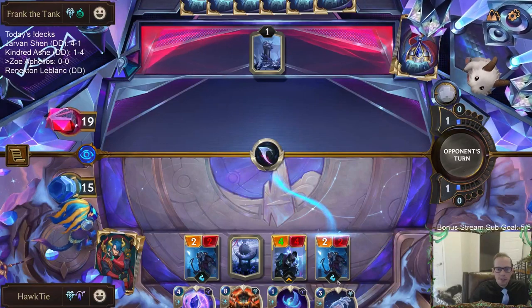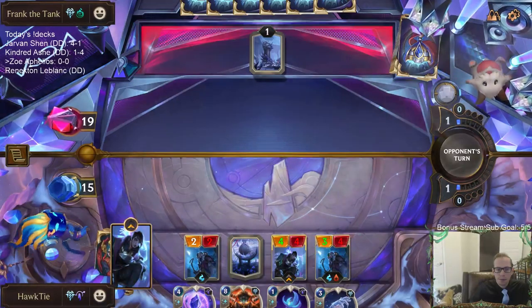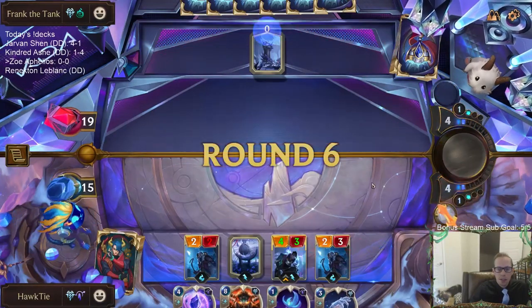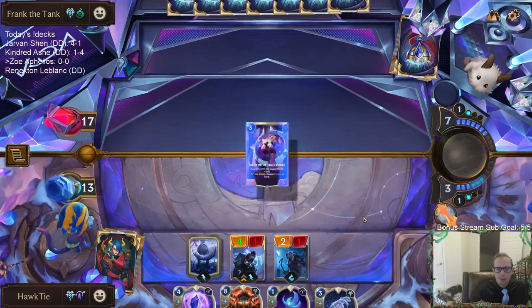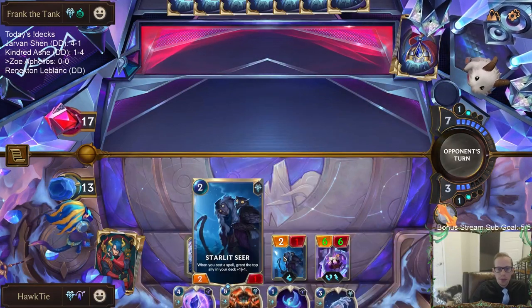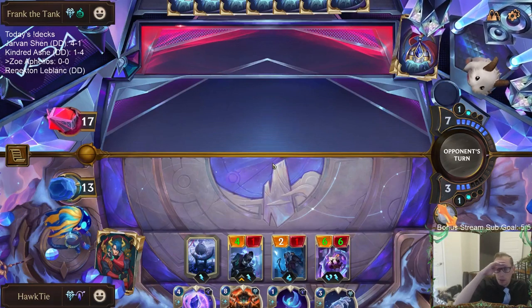We're going to be buffing stuff up. I could play this Dust to get an extra spell in there, but holding the Dust makes it a little bit easier for me to get another moon weapon and help with the Veil Temple and everything like that.